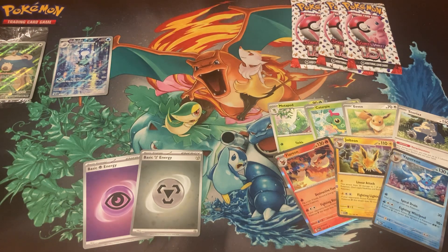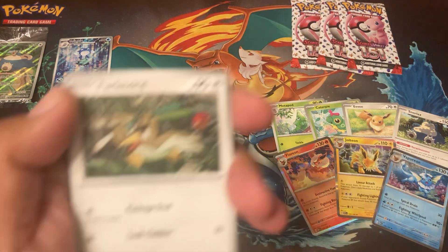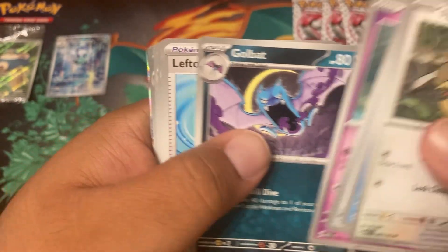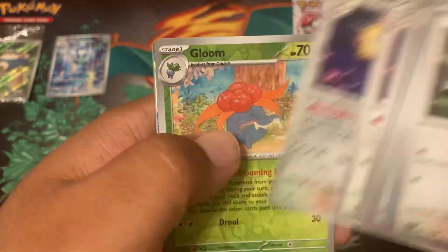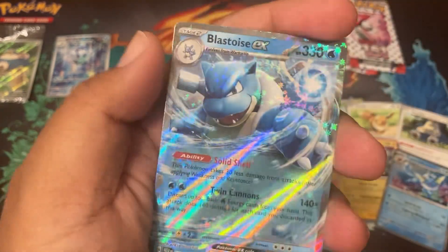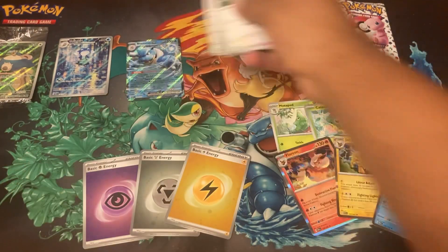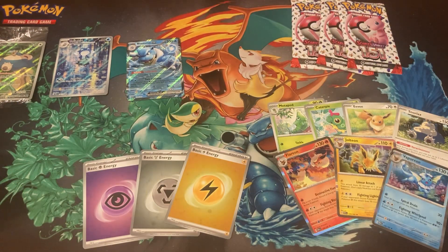More than halfway done and we got a lot of stuff you wanted. Even though I wanted the Polyworld too for our collection — that was double Persian, Gloom, Blastoise EX, and then a foil! Some water pulls — we got Blastoise right there. Let me zoom in a little — that's so cool!